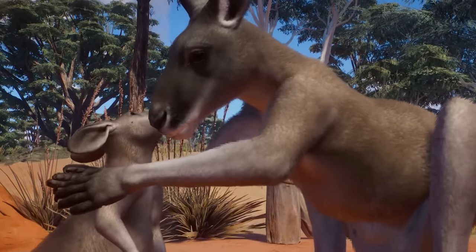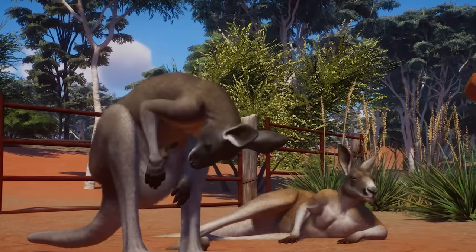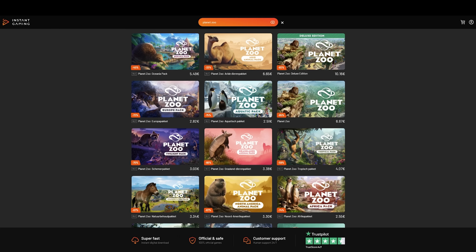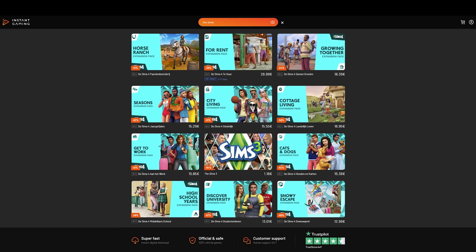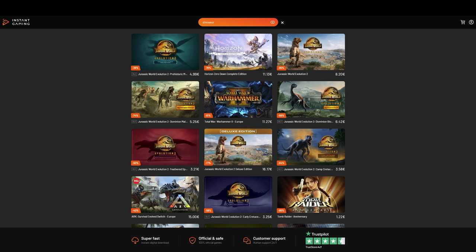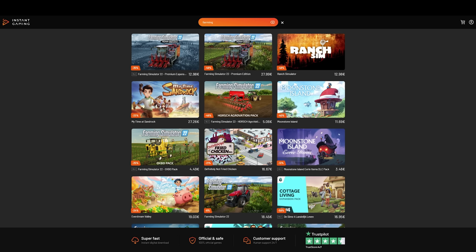If you're interested in getting Planet Zoo with a great discount, then definitely make sure to check out our sponsor of the channel, Instant Gaming, as you can get all Planet Zoo packs with a fantastic discount among many other games. By buying via their website you will get a great discount and you will also be supporting the channel. You can find a link to their website in the description of this video and in the pinned message of the comment section.